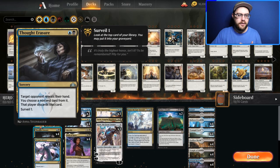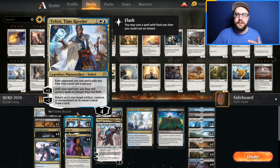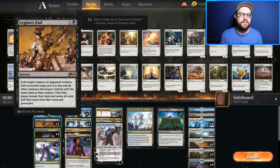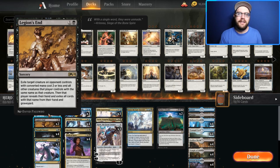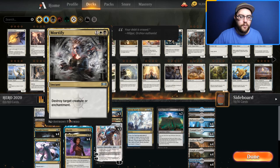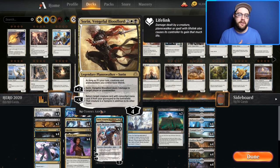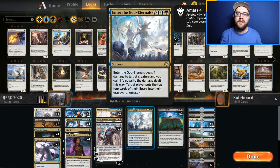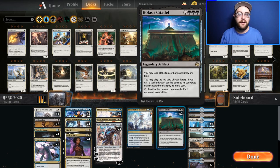We have Thought Erasers, Tyrant's Scorns, Oath of Kaya, Teferis, Guard Mages, Narsets, and Legion's End — basically for the Field of the Dead gates deck running around. Can't really handle when they make a bunch of tokens quickly, so this helps us catch up. We have one Mortify, and I added a Sorin because I wanted to buy back my Hero sometimes. Also added Enter the God-Eternals for the life gain and removal.